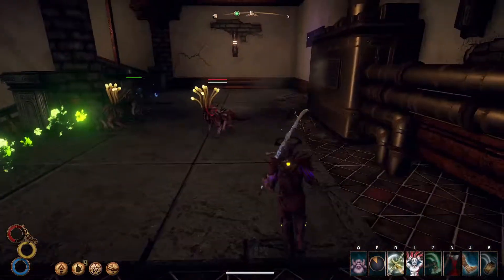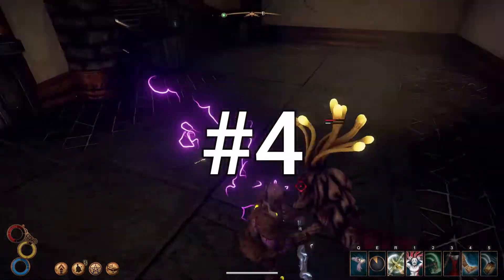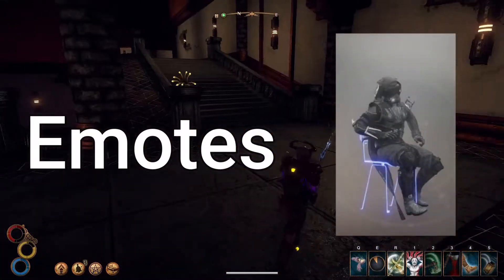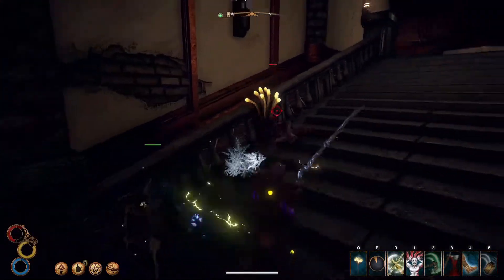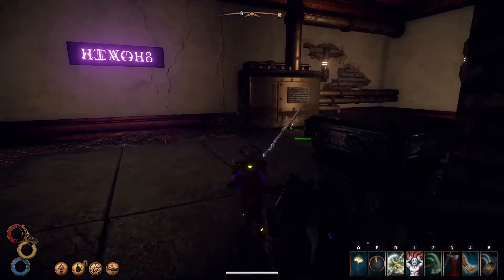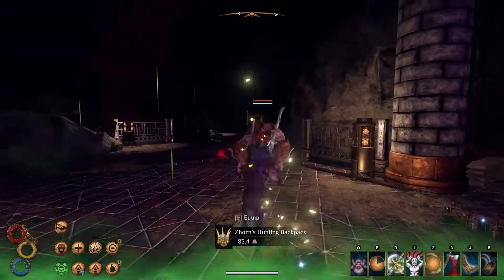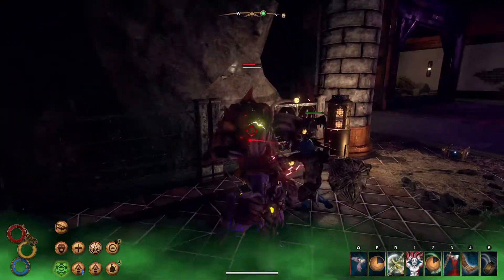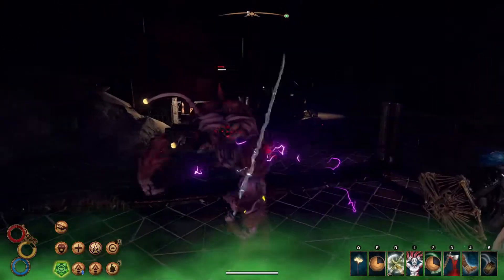We are now at the fourth feature Outward needs, and so far we have some pretty good ones. Number four is actually pretty simple and very different from the others — we need some emotes. Seriously, this is such a huge hole in the game. Outward is made to feel about as realistic an RPG experience as possible. You are forced to eat on time, sleep when you're tired, and make unique decisions. So why is it that every time I make a campfire I don't have the option to make my character sit?